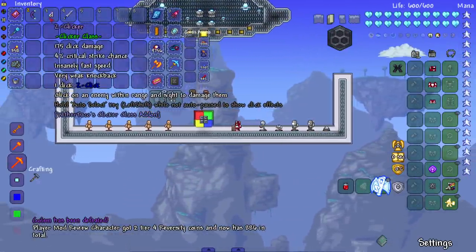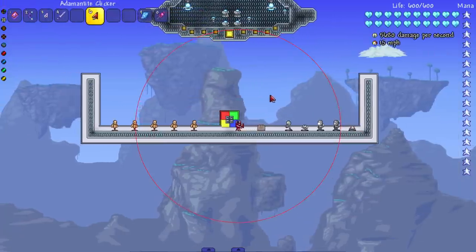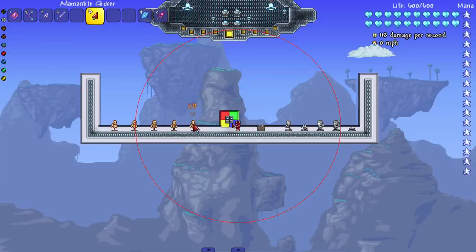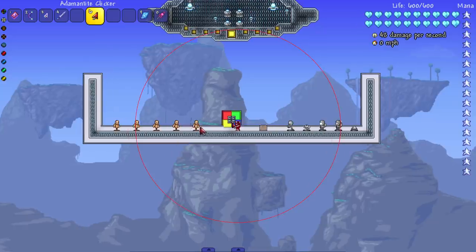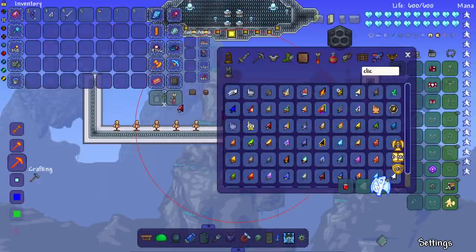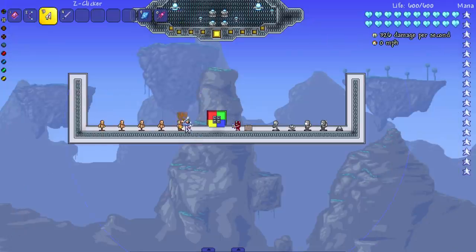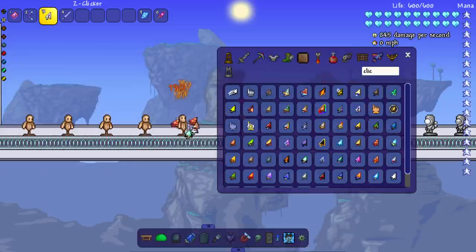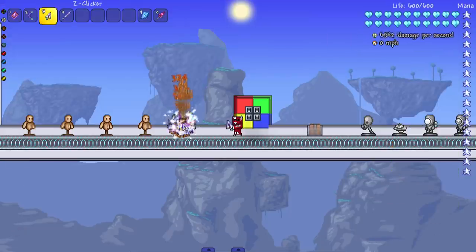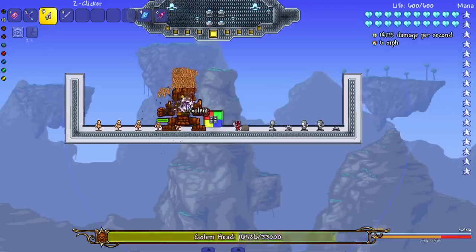The Clicker Class is a mod made by the Thorium developer that adds a whole new class where the goal is to click on things. You have to aim and click on enemies within a range — that circle around me is the range. Most clickers can't click through walls unless that's their special ability. It's very unique — also gives you carpal tunnel. The Z Clicker summons a lot of damaging clicks. Click on an enemy within range to damage them — and it shows multiple effects from previous clickers in the mod.